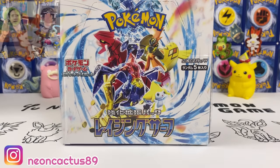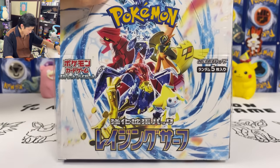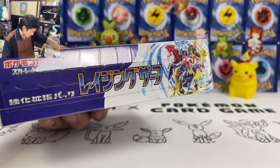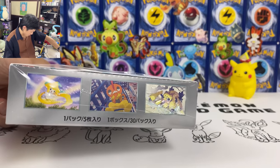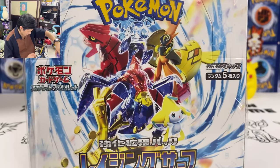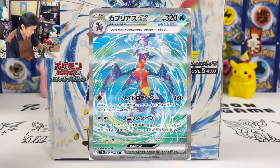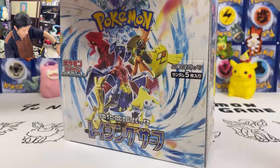What is up you guys, Neon Catist here today and finally back, this time with the latest Japanese set. We got Raging Surf, which will be releasing tomorrow in Japan, SV3A. We have Jirachi, Grafty, Gavin, Shuler, Flamigo, Gimme Gold, and at the front of course Gachomp. I need to pull that SAR card or even the gold card. Jirachi's pretty playable as well.